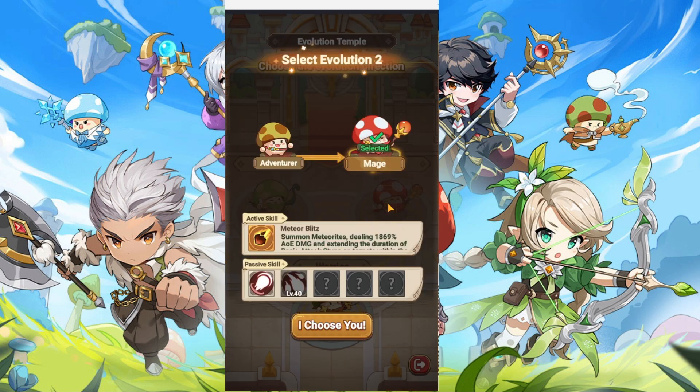We have the Mage class as well. For its passive skill, skill crit is going to be increased by 15%. The next skill at level 40 will be increasing the attack by 12%, and similarly you'll gain more passives with more levels.